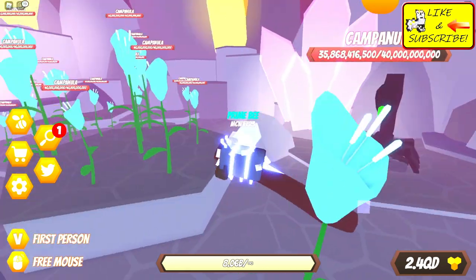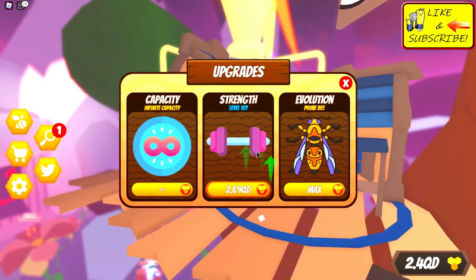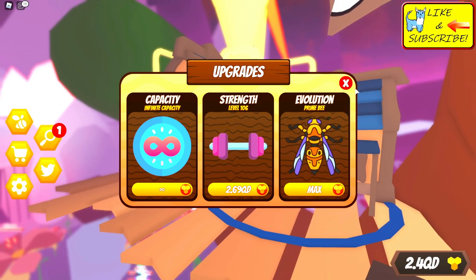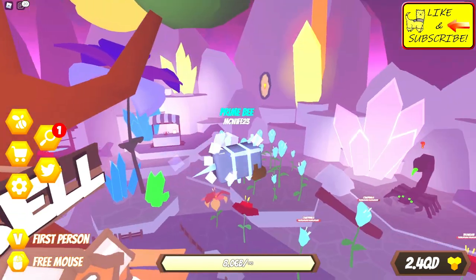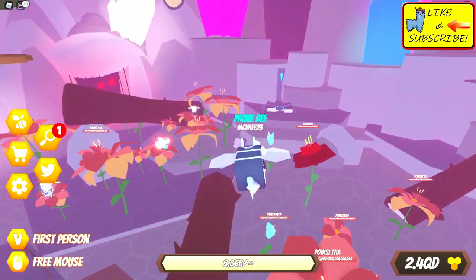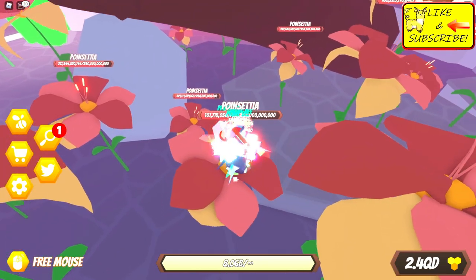That is pretty impressive. Let's go up here and see how much the shop is going to tell us — strength cost next is two point six nine quadrillion. We currently have two point four, so I have to get back to grinding so that we can continue being number one. I will see you guys in the next video.